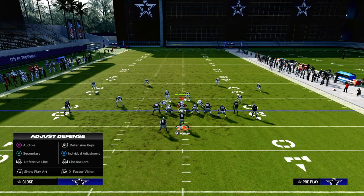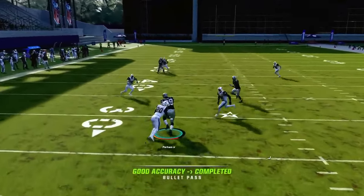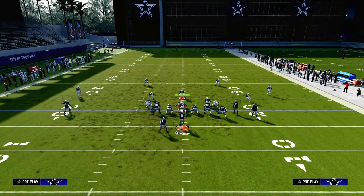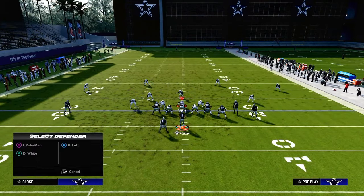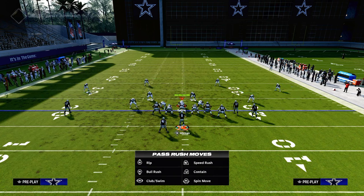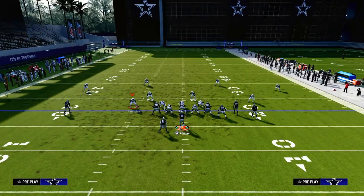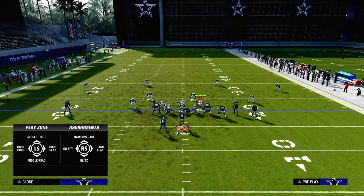A lot of people are also trying to send four rushers — out of Dollar, 4-3, or 6-1 looks — to get out of double Mabel, but that makes their coverage weaker because they only have one person in the middle of the field. Since we're blocking six for extra protection, the middle field is even more open. You can throw that tight end before he reaches the curl flat every single time, even if the curl flat is on zero.